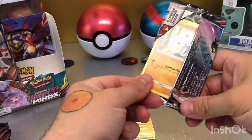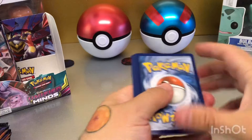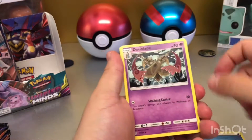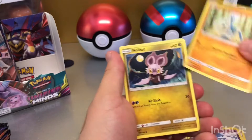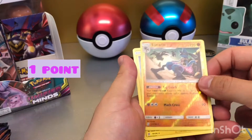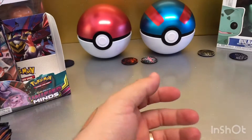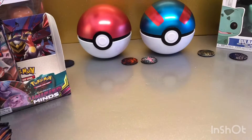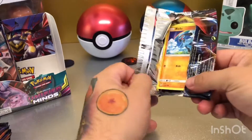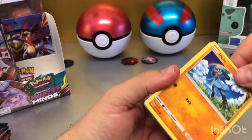Third pack, let's get going. I was really excited to be getting this — I only ordered it yesterday and paid for next day delivery just so I could do this video. Water Energy, Double Aid, Channeler, Hazel, Meditite, Neubat, Swaddle, Scurripe, Wimpod, reverse holo — and then a non-holographic. But a reverse holo is still a point, so we'll take that. I'll be doing a lot more of these videos. I'm hoping to get that Reshiram Charizard GX box I've just seen, so hopefully that'll be here for my next video.